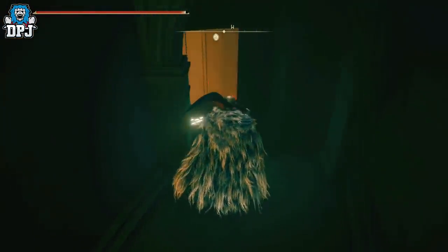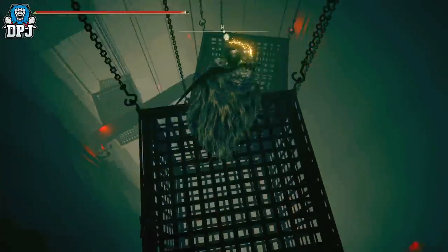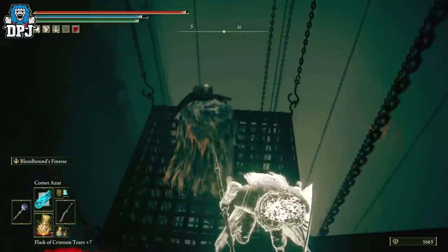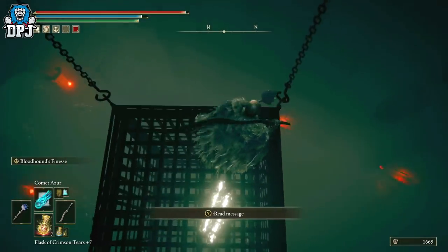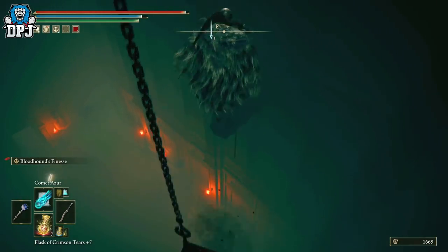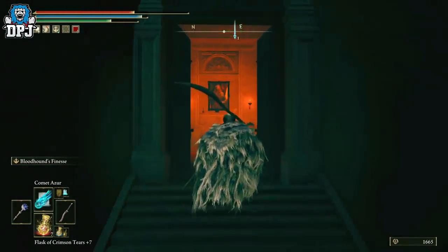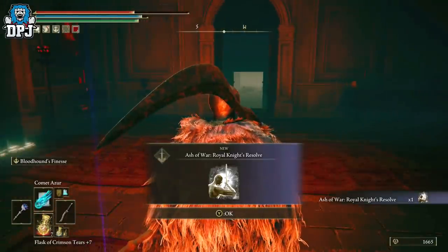Then enter this room and you have to jump down platforms. What I would say is don't actually jump — just walk off. I died trying to jump, I just missed a ledge. Then just walk down carefully, ignoring any enemy shooting at you. Once you get to the last crate, you can try to jump across to that platform, but you won't die if you jump down from here anyway. Then just run straight up to that room right in front of you. And there you have it — right there on the floor next to this body will be the Royal Knights Resolve Ash of War.